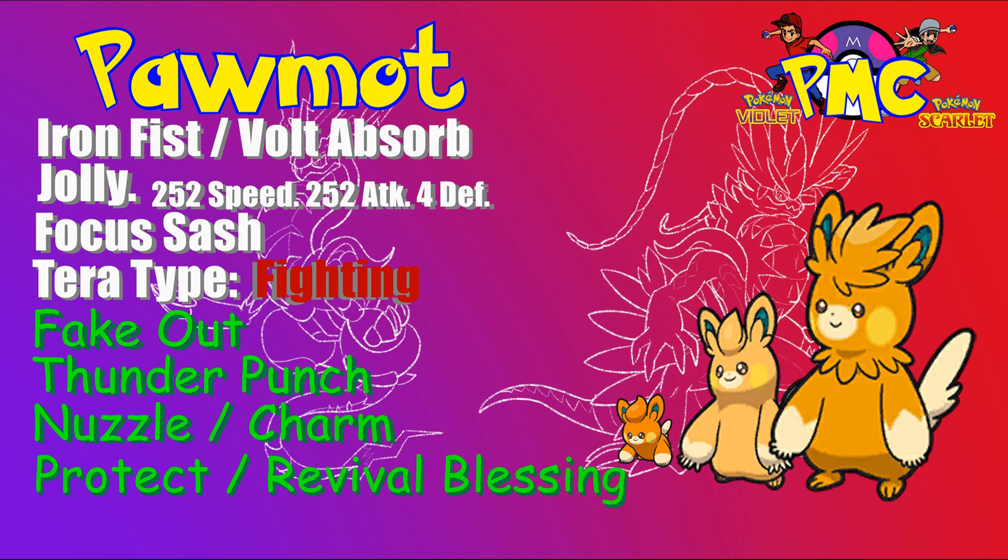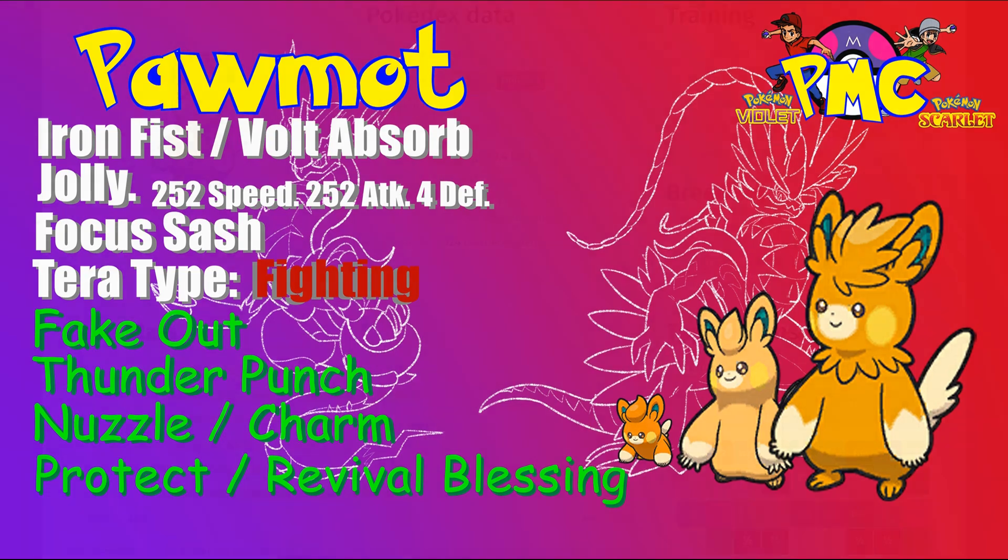Even Volt Absorb is good, but I would probably go Entrainment with Iron Fist. Thunder Punch is just the most reliable damage he has. Revival Blessing or Protect are both great in VGC — Protect is actually even better now that there's no Dynamax. Revival Blessing makes it a 5v4 rather than a 4v4, which we already talked about. Just the potential here is kind of insane — if your main Pokémon dies but then you bring it back and they have to kill it again, that's a lot. Imagine reviving a Chi-Yu back to even 50%, or Chien-Pao with STAB Sucker Punch and STAB Ice Shard.